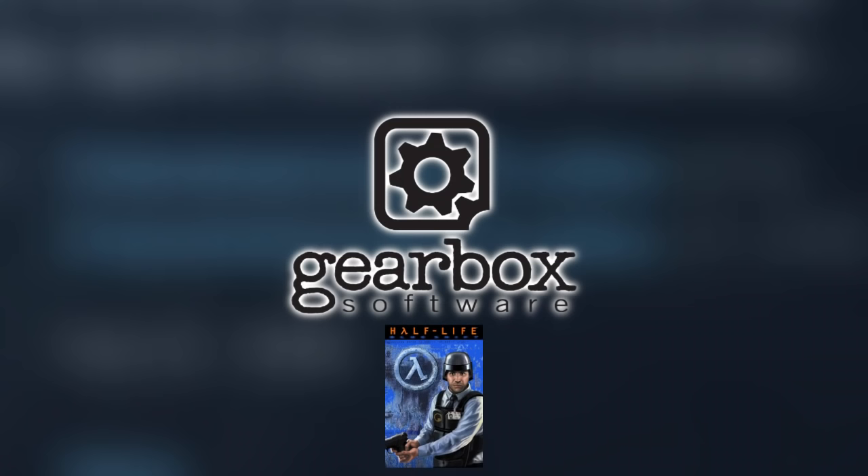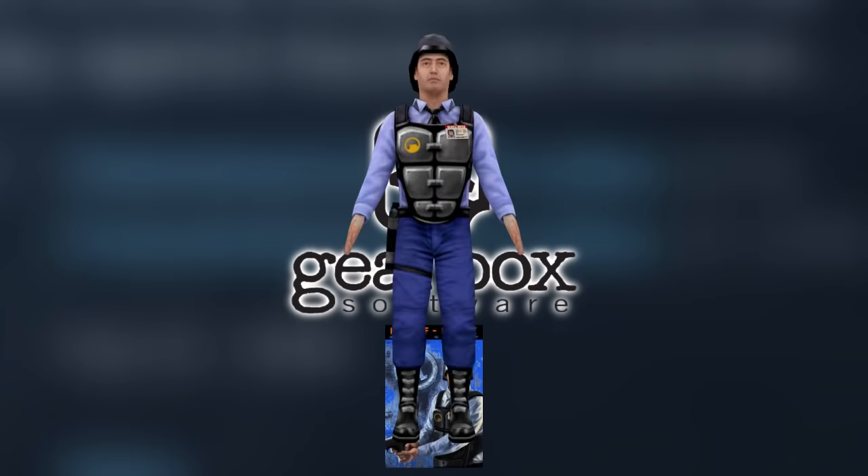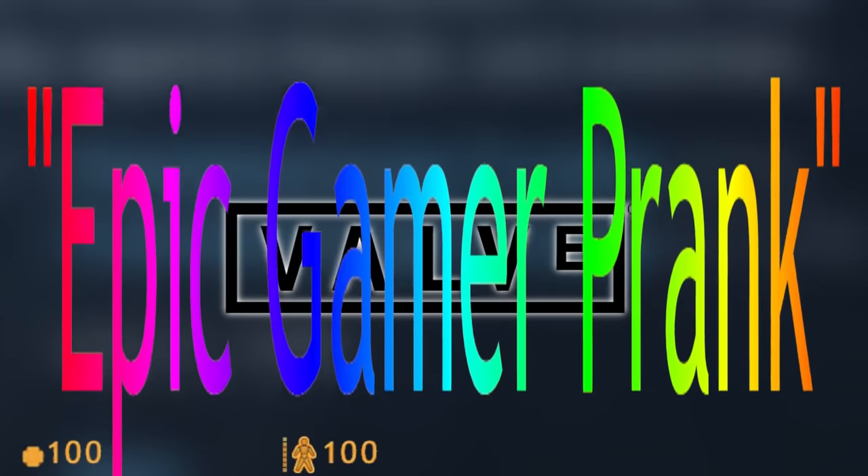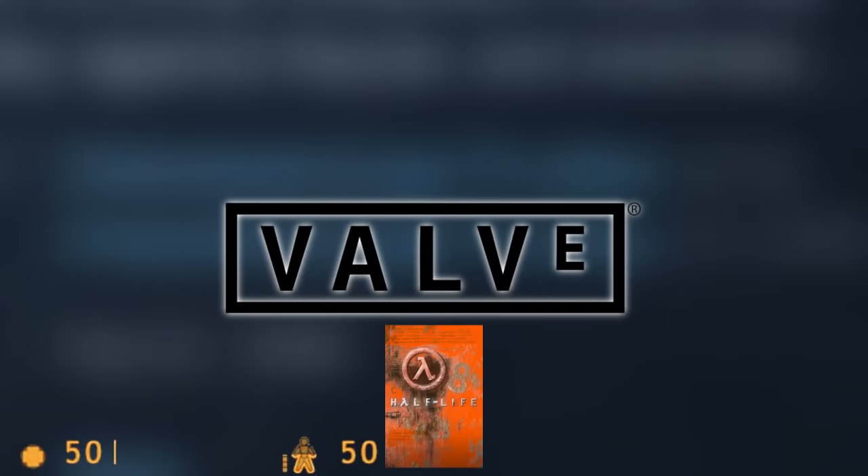Back to Blue Shift — Gearbox Software thought it would be cool to include some HD models to bring the weapons and NPCs up to 2001 standards, which apparently is this. Valve thought it would be an epic gamer prank to not only include them in Half-Life 1, but to make them enabled by default, at least on the Steam version.